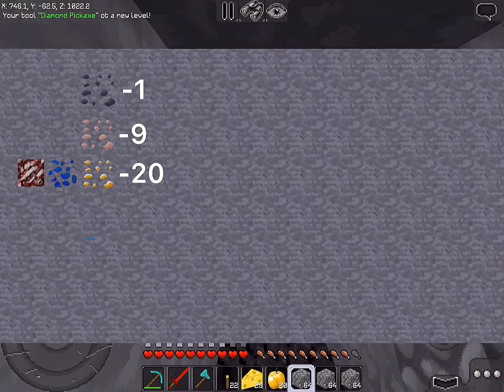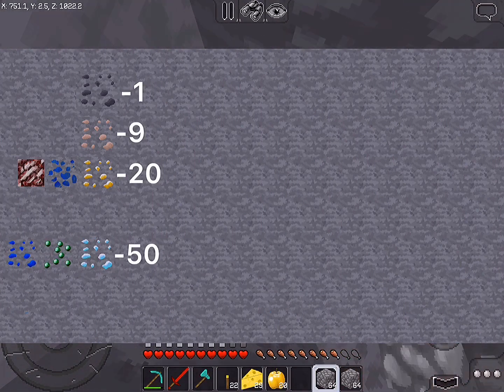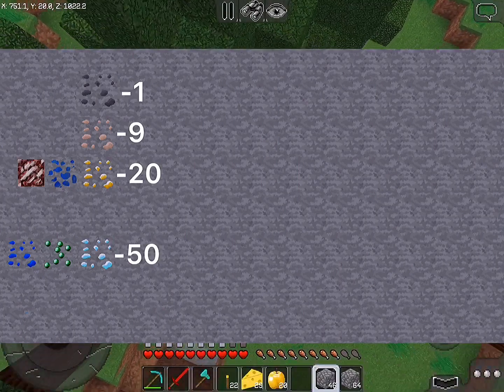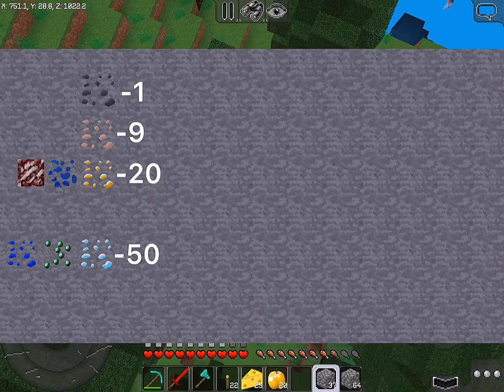Now let's talk about diamonds, emeralds, and bluestone. These are located under layer 50, or on top of layer 49. So now you can find your diamonds and all the ores you want to be finding in the mine.